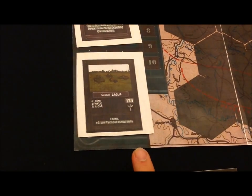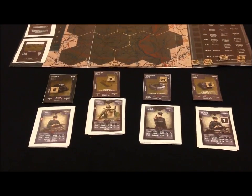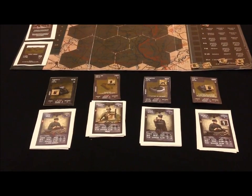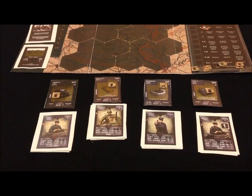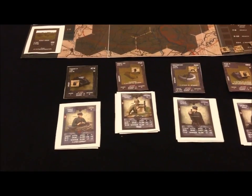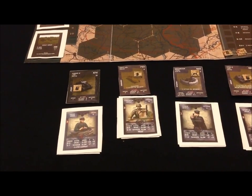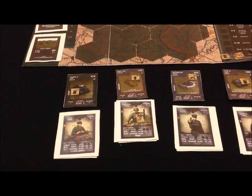I have decided to resolve the 12A scout group battle first. Starting from the left, we have Hans. He's green and not all that special when it comes to attacking, but he does have the close combat skill, which means when he's attacking at range zero, he gets to roll an entire extra attack die. He's in command of the Panzer IV, one of the best tanks on the German side of World War II.